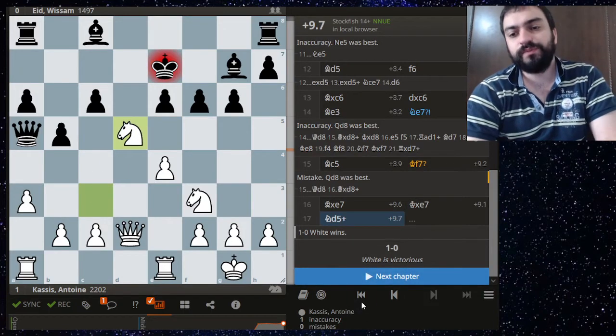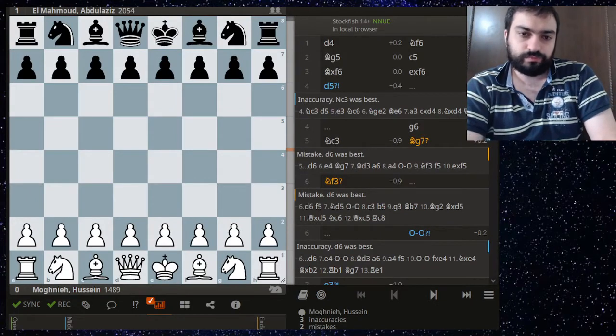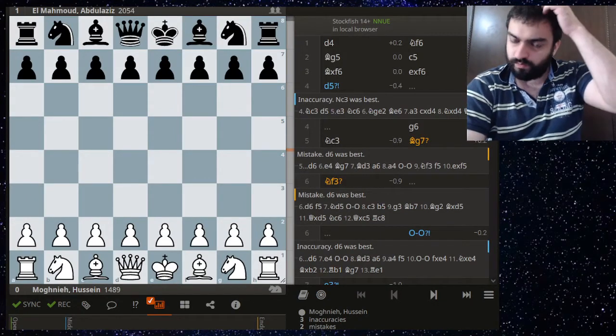Knight e7 — black is trying desperately to castle, but white isn't giving time for that. King f7 loses to a cute tactic. Very nice game by Antoine Asis.